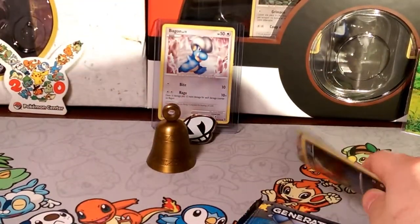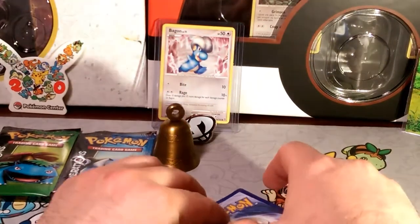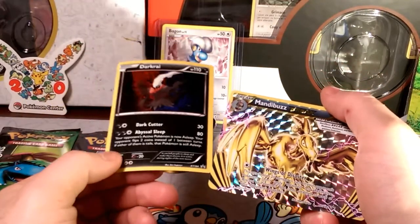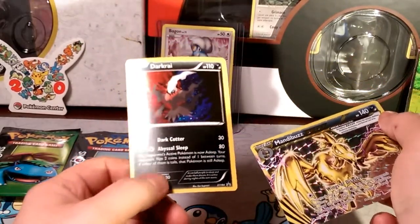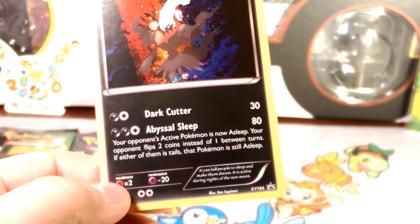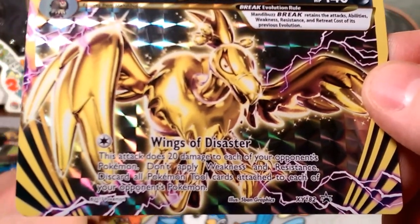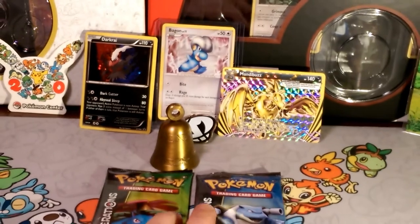We got our classic Venusaur pack and a Blastoise pack. Looks like our foil is okay — we got a Mandibuzz BREAK and a dark type reverse holo. Most of these are in pretty poor condition; nothing I can really do about it — it is a secondary market product. That dark type promo, number 194 from the XY era, has a pretty cool holo pattern. The Mandibuzz BREAK's Wings of Disaster attack does 20 damage to each of your opponent's Pokémon and removes all tools from the player against you.